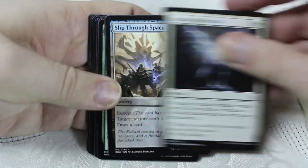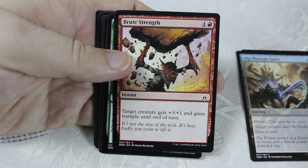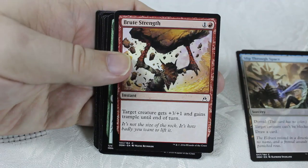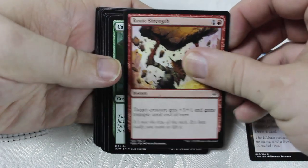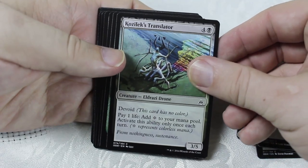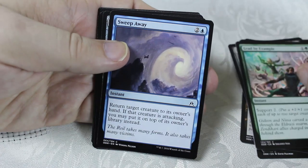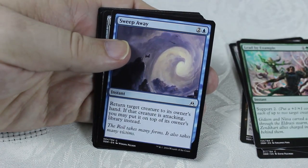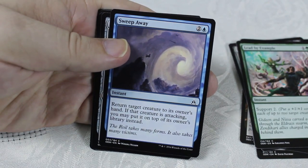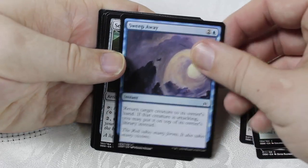Let's move on to the second Oath of the Gatewatch pack. Dazzling Reflection, Slip Through Space — I like that, the ability to get your damage through. Brute Strength — not really a fan of this card, in the right aggro deck it's good but it never seems to work out. Canopy Gorger — a nice 6/5. Kozilek's Translator — devoid, pay a life to add colorless mana. Lead by Example. Swept Away — return target creature to its owner's hand; if that creature is attacking, you may put it on top of the owner's library instead. This is the type of tempo card I really really like — if we don't have a bomb, this would actually be my top pick.